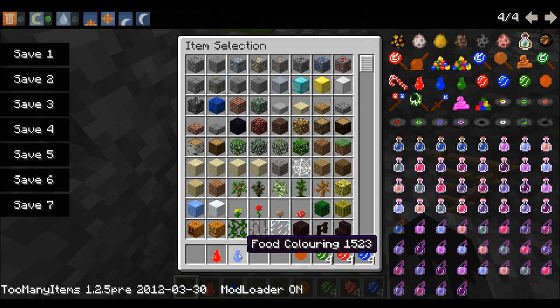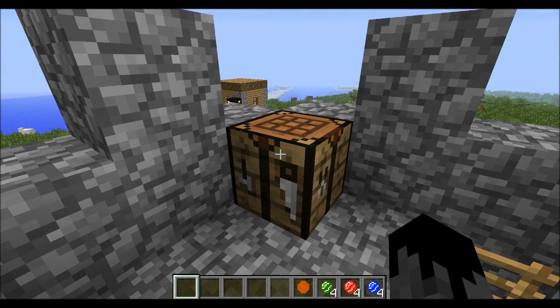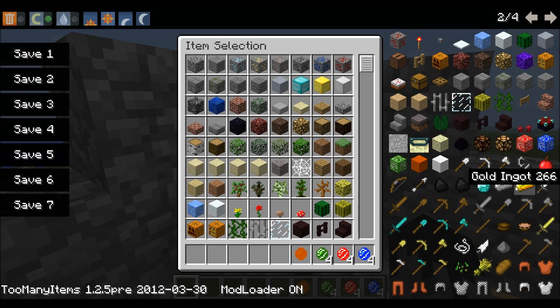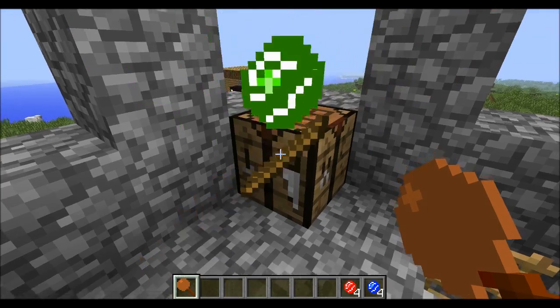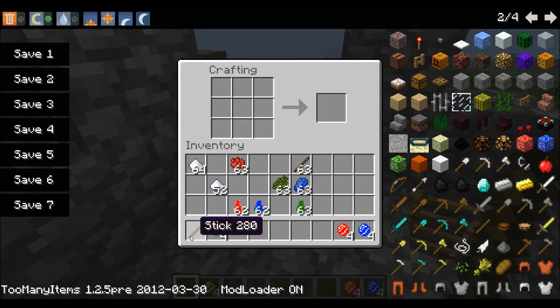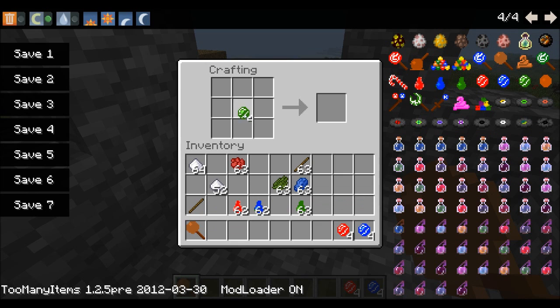Onto step three. Step three is pretty simple — that's actually making the lollipops. You're going to need to grab yourself some sticks, go into the crafting table, put the lollipop top at the top and stick just underneath. We create a caramel lollipop. We can do the same for the other three. Oops, I accidentally ate a caramel lollipop — I didn't mean to do that.